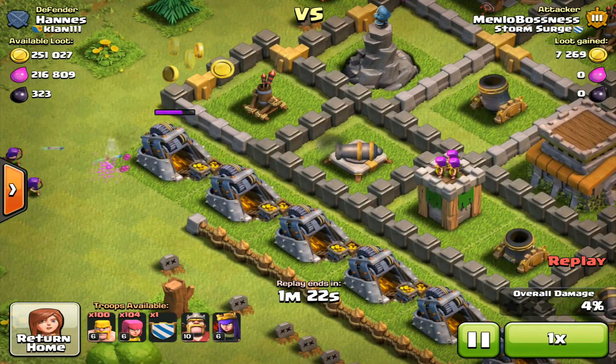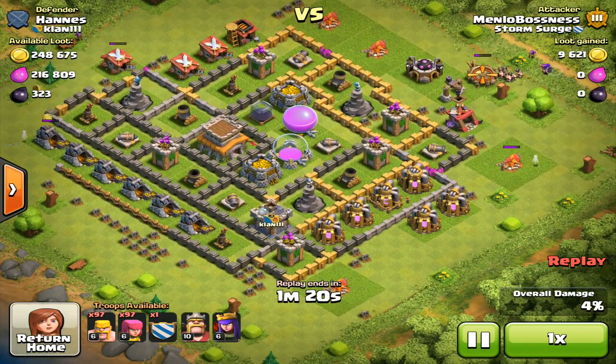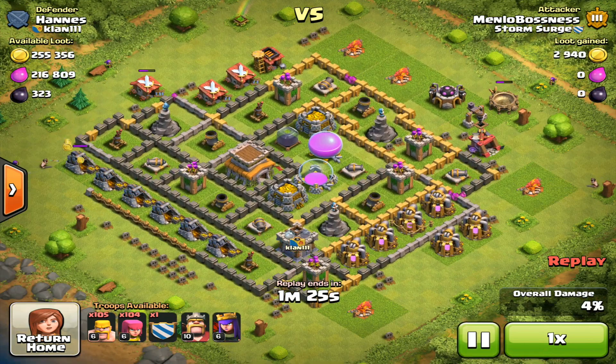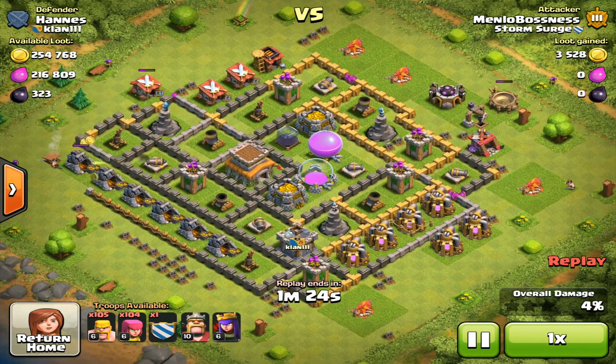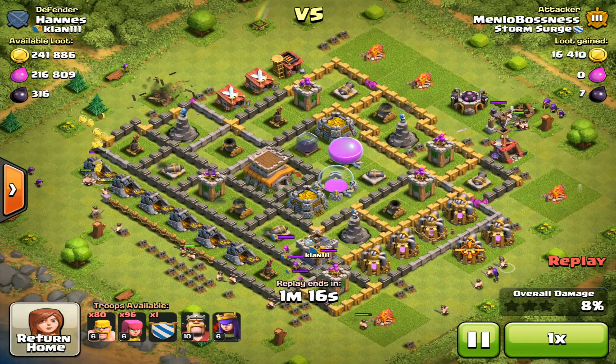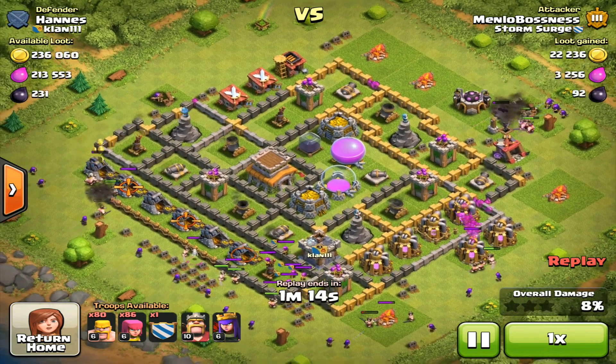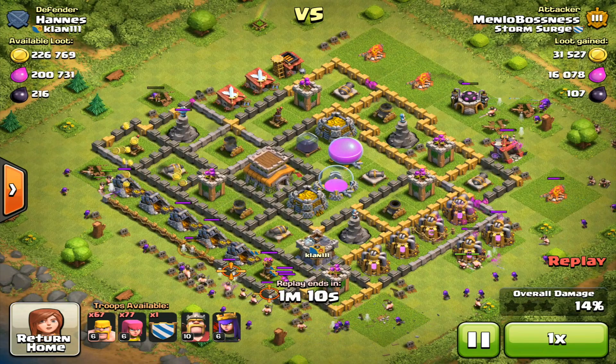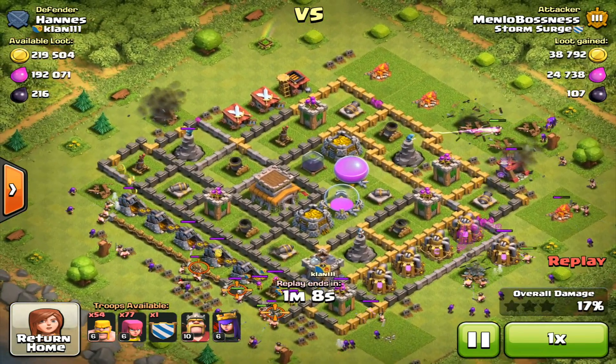That barbarian just dodged that spring trap over there — that was pretty skillful! I'm probably going to do a slow-mo of that right after this. The barbarian's coming in — oh, that dodge though! Dropping in some more archers, and don't worry, the main part of this video is coming up really quickly. Just sniping out some of his gold storages and elixir storages.